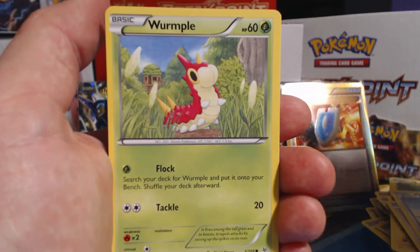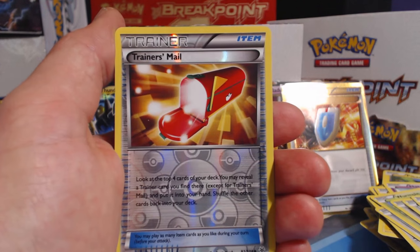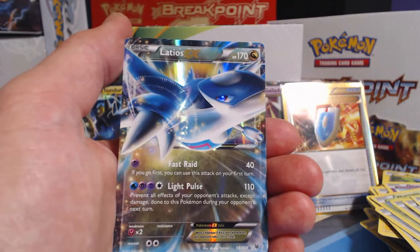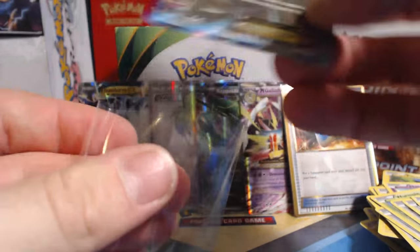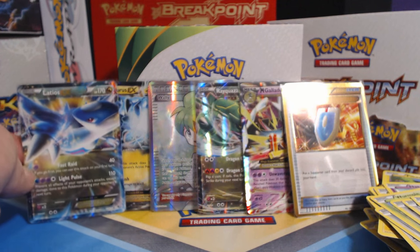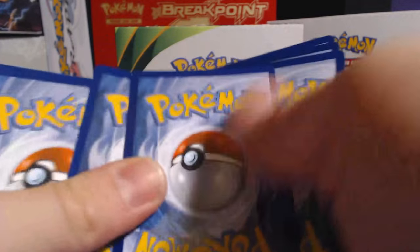Taillow, Wurmple, Dunsparce, Spearow, Natu, Silcoon, Ultra Ball, Pelipper, Trainer's Mail Reverse Holographic. Oh, and another Ultra Rare! We have hit the mother lode of Ultra Rares over here — Latios EX. Also not a very rare Ultra Rare in Roaring Skies, but dude. We're down to three packs. Holy smokes. Well, I almost had six in a row there.